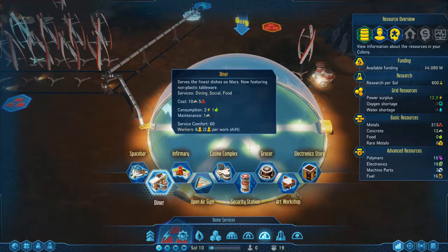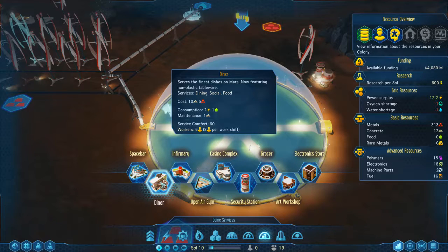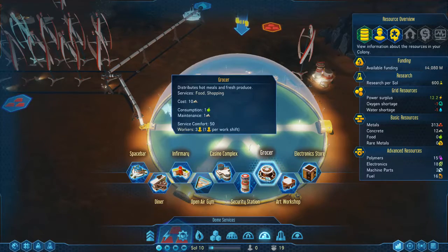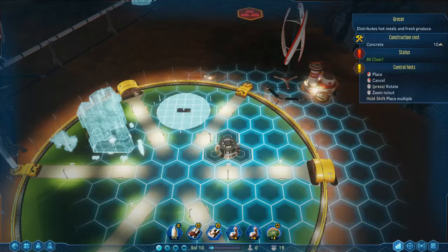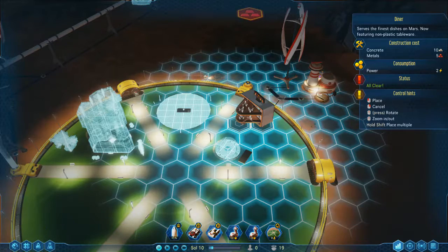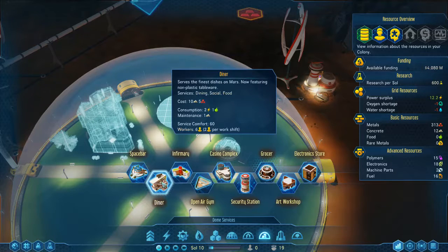No matter what, you are going to need a diner or a grocer's because they will provide food. If you don't have something providing food, your colonists will eat raw food and get very upset about that. I would definitely advise making sure you build one or the other or even both. The reason I'm building both is this will provide food and shopping, while this one gives social drinking and food.